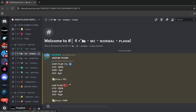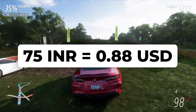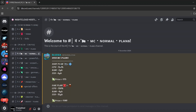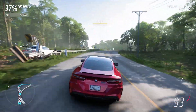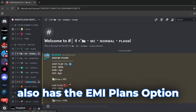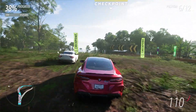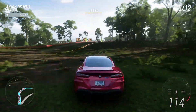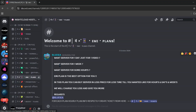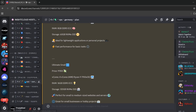The cheapest server plan here is 75 INR, which is roughly $0.88 USD — very cheap. These paid servers are of course 24/7 and perform much better than the free ones. This hosting also has an EMI plans option, so if you want to buy a server for a single day, a single week, or even just for one video, you can choose those short-term options.